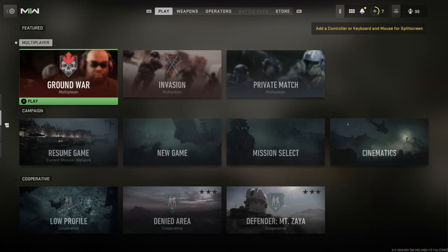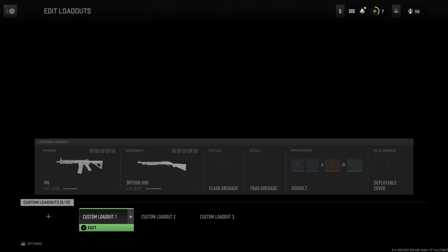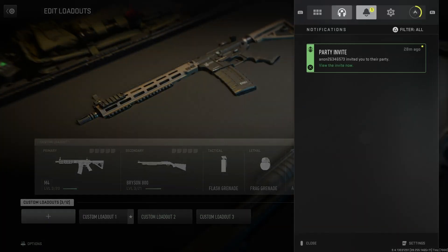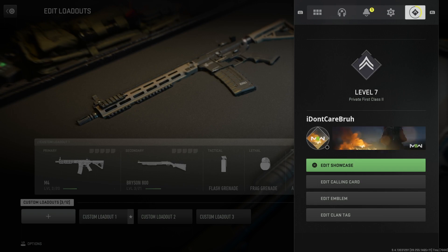Alright, this is the emblem glitch and the calling card glitch. There's another one where you can show your gun — like the person holding the gun — and you can change this to any color. So this is how you get to it.